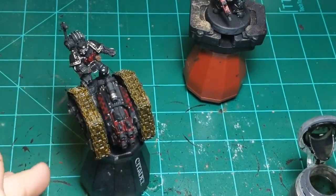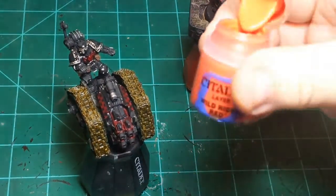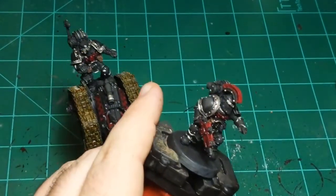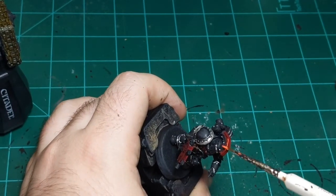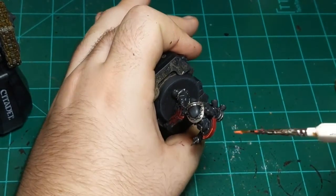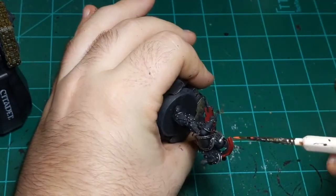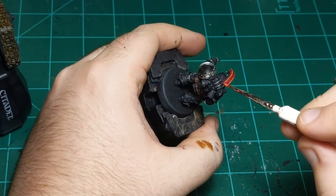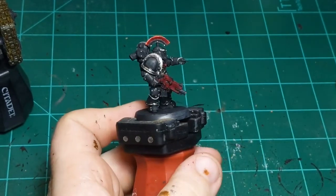I'm going to highlight the mohawk. I'm going to use Wild Rider Red for that — just going to do a basic edge highlight across the edge. There we go, that'll work. Now it'll look different from the gun.